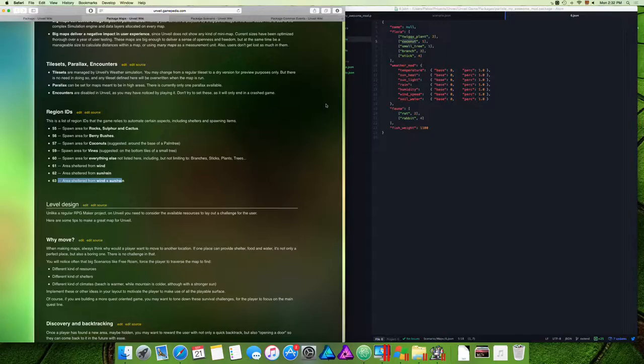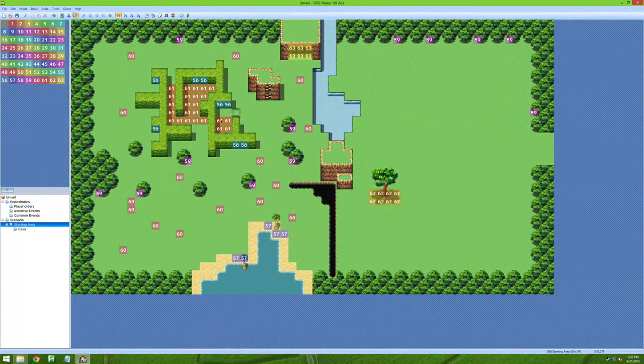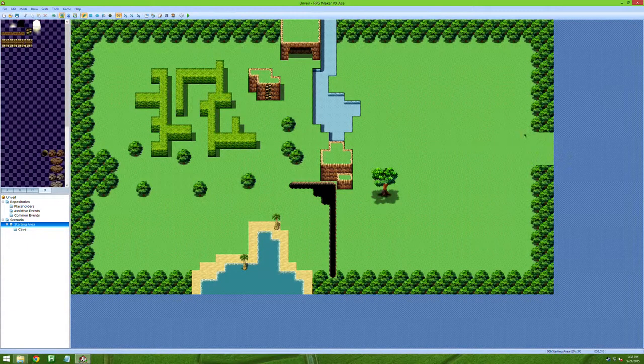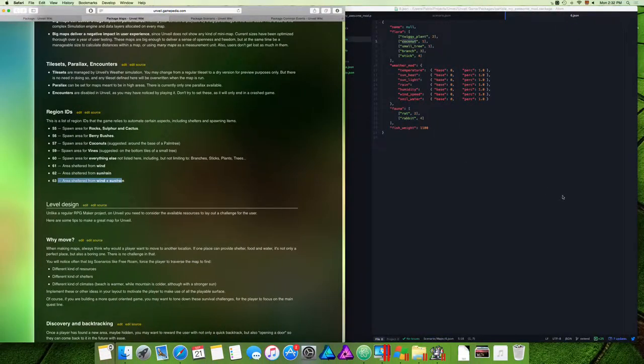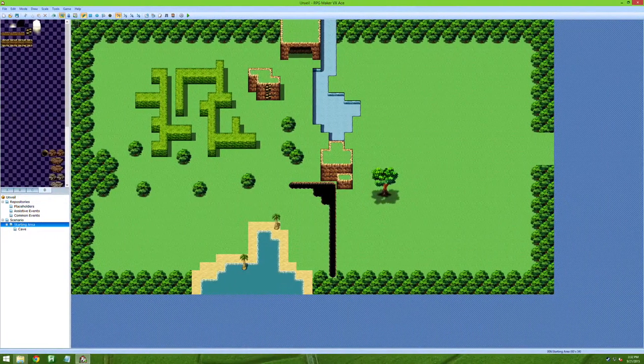That's pretty much it. You now have a good idea of what you can do with the map. There are a few more things — like how moving through any map edge automatically transitions you to the adjacent map — but we'll cover that in part three. Thank you for watching, and I'll see you in part number three.